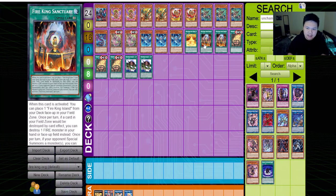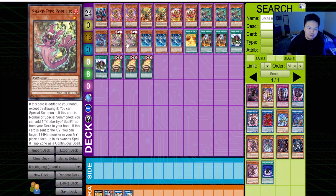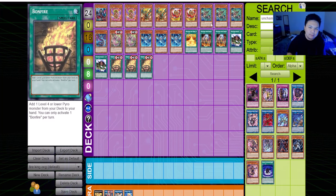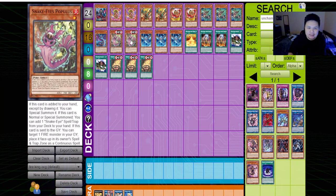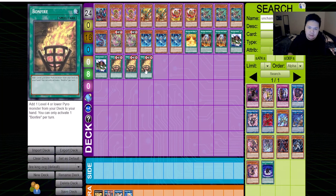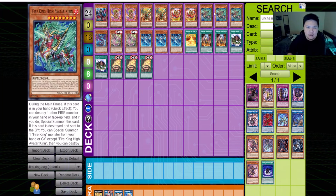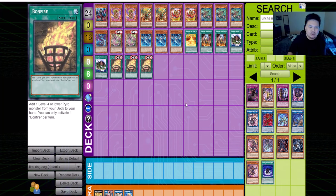Fire King Sanctuary is straightforward — Ponix grabs Sanctuary, Sanctuary gets to Fire King Island, and your whole combo starts rolling. Bonfire is the brand new card we'll use to search Snake Eyes Populace or Snake Eyes Ash. My approach: if I draw Ponix with Bonfire, I'll use Bonfire to search Populace so if Populace gets hand trapped, I can still normal summon Ponix. If I draw Kirin with Bonfire, I'll go for Snake Eyes Ash — then if they Imperm it, I can chain Kirin and blow them out. Bonfire is absolutely broken because of its versatility.